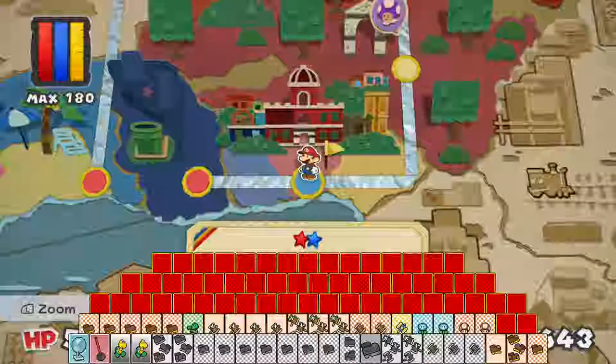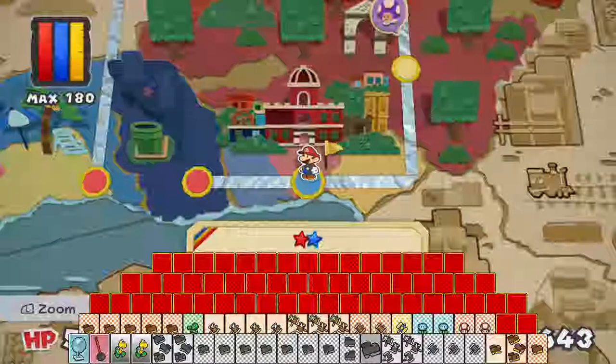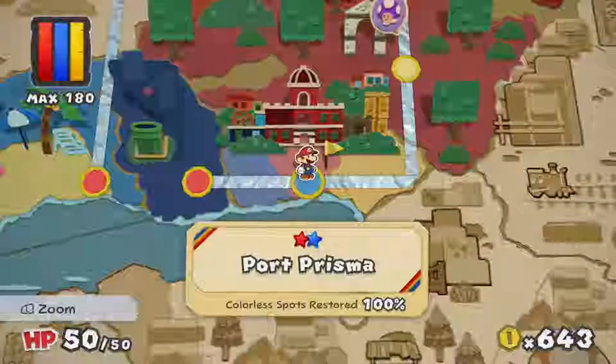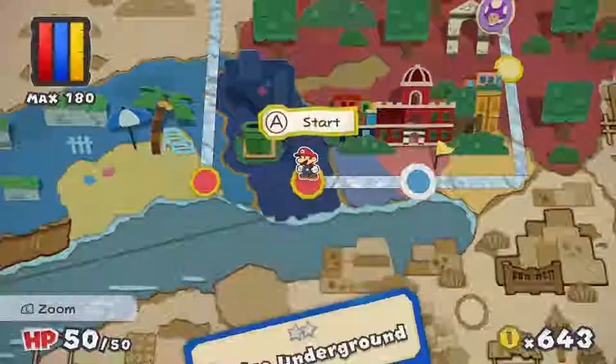Hey there everybody, this is Spiraling Helix. Welcome back to Paper Mario Color Splash. Last time we explored the rest of Port Prisma, and I did forget one thing, but this time we are going to make our way through the Indigo Underground.